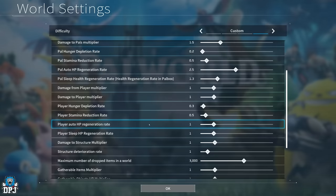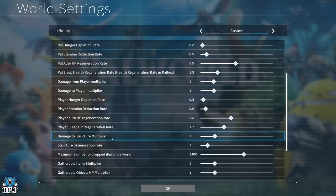Player auto regeneration rate: your health regeneration early on is super slow — I'd set this to about 2 or 2.2. Player sleep HP regeneration rate when resting: I'd test this, but somewhere between 0.5 and 2 seems about right, so let's go with 1.5.